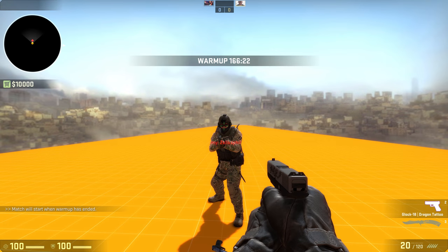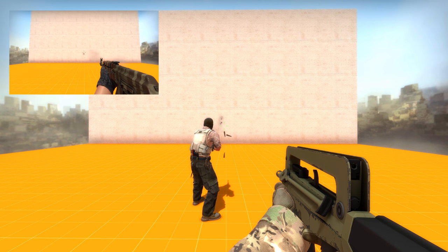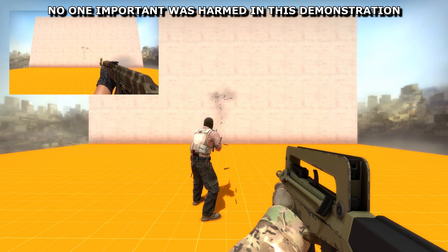Strangely, having a helmet completely eliminates recoil from headshots, but the vest will only reduce body aim punch to 5%. In this highly sophisticated demonstration, I'm going to show you the impact that different shots will do to your aim.